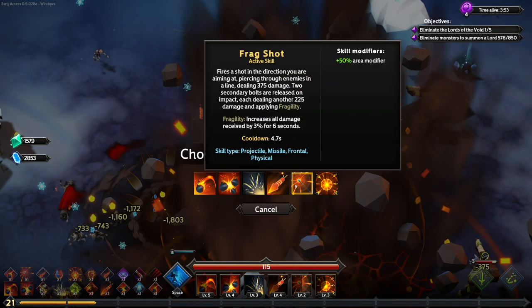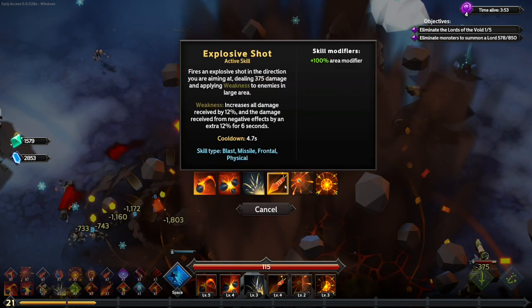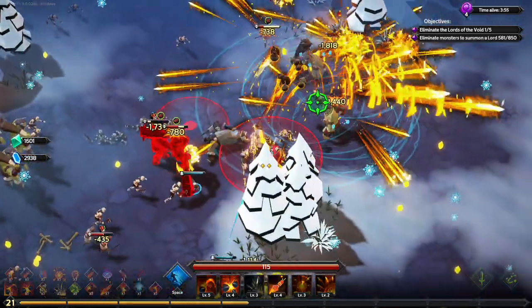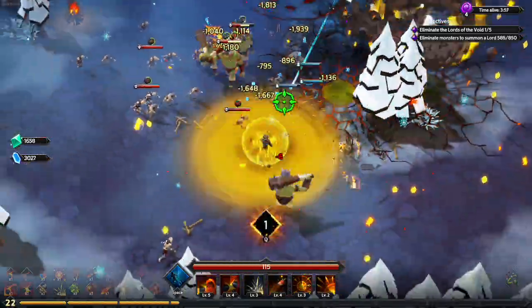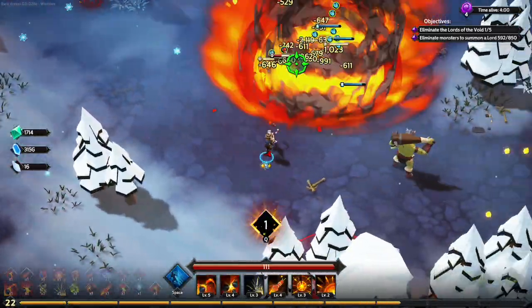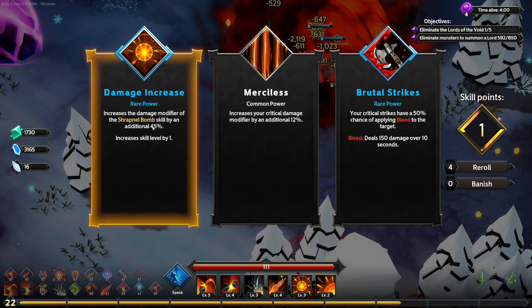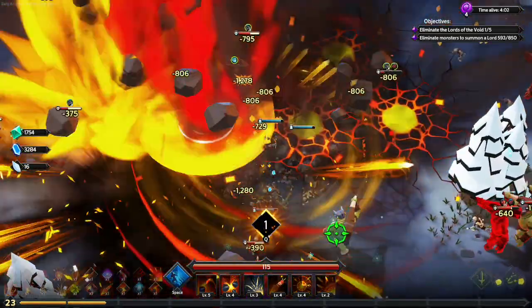I like Shrapnel Shot a lot more than Frag Shot — it's just like a cluster grenade you can aim. And critical strikes increasing damage of Shrapnel Bomb? Yep, we're gonna take damage on Shrapnel Bomb.